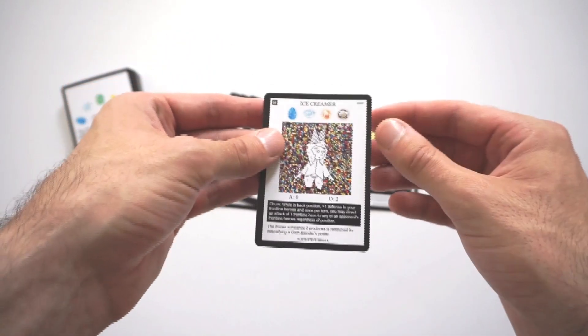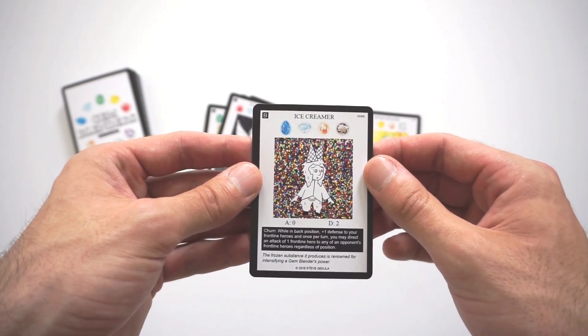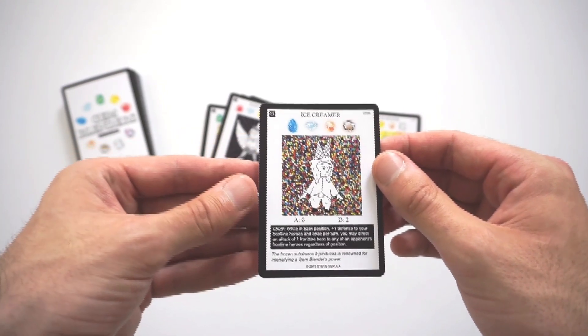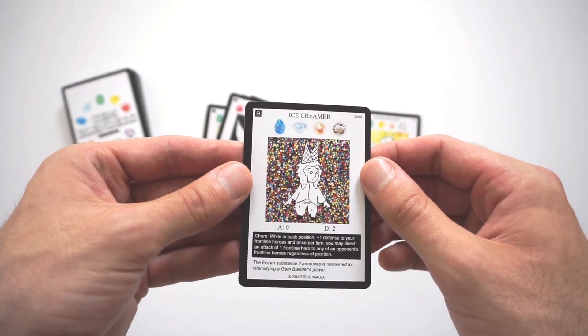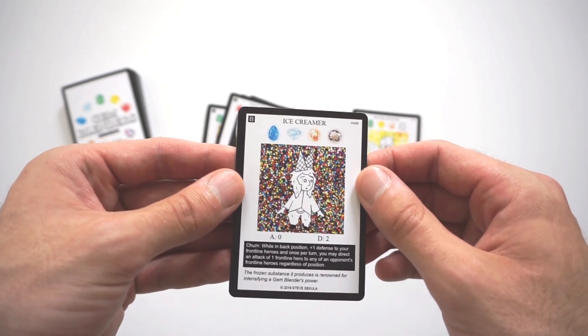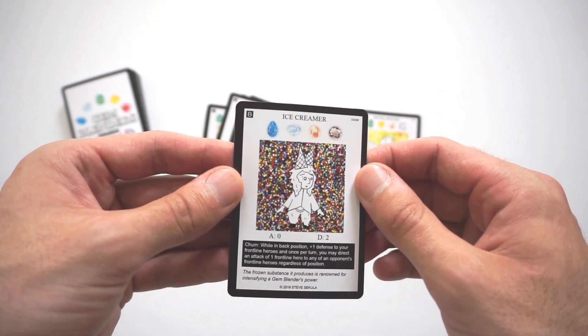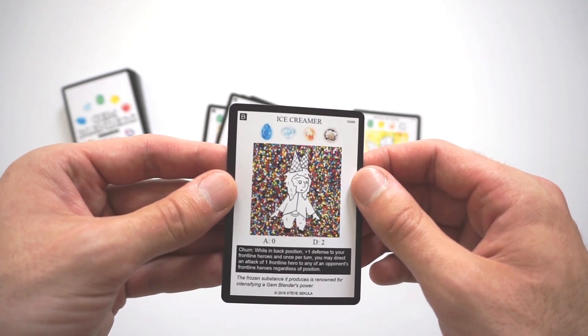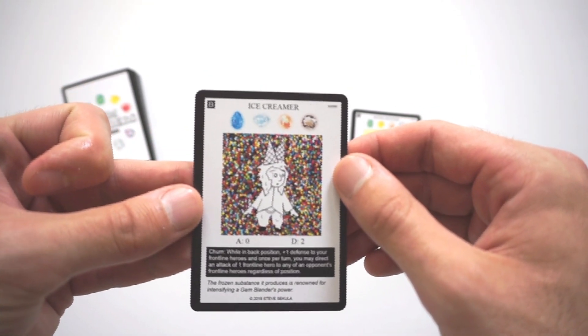The next one I'll look at is Ice Creamer. Ice Creamer is also a level 4 blend — Aqua, Cryo, Lucio, and Capro Gems. It has zero Attack, two Defense, and its effect is Churn. While in Back Position, Plus One Defense to your Frontline Heroes, and once per turn you may direct an Attack of one Frontline Hero to any of an opponent's Frontline Heroes regardless of position. The powerful substance it produces is renowned for intensifying a Gem Blender's power.